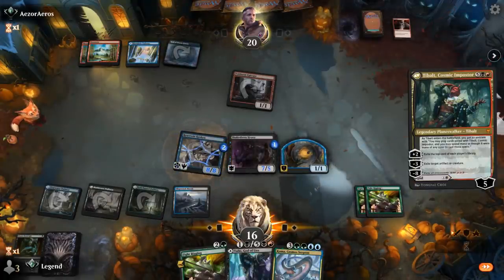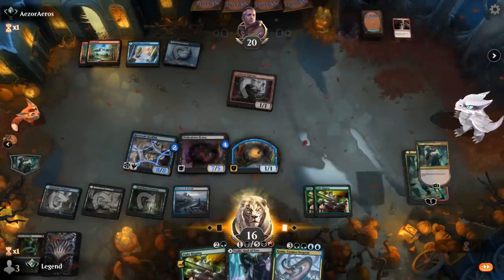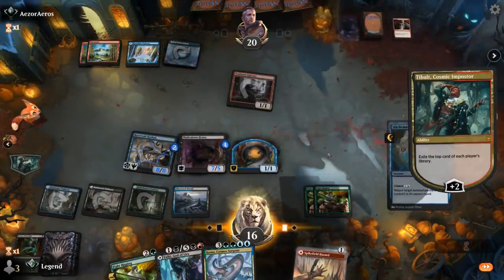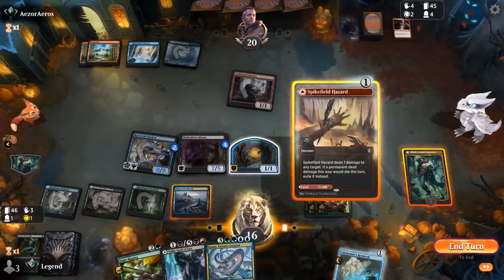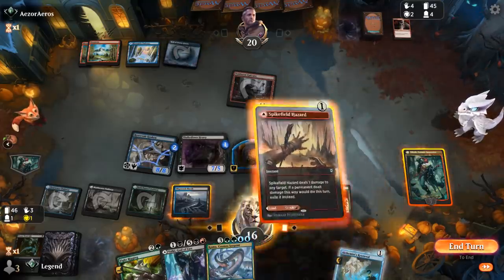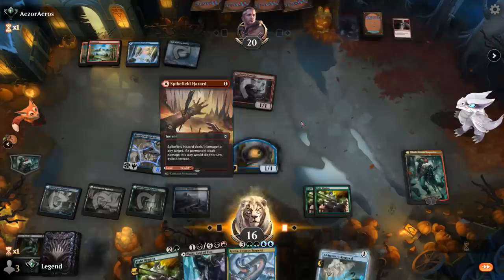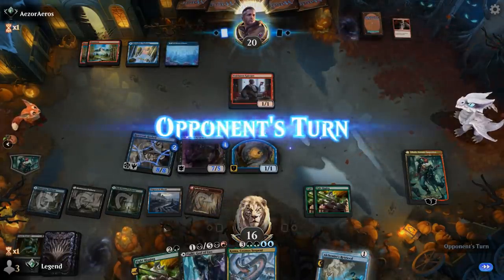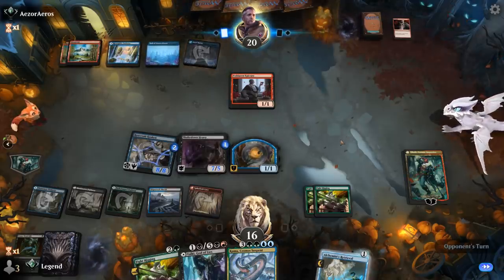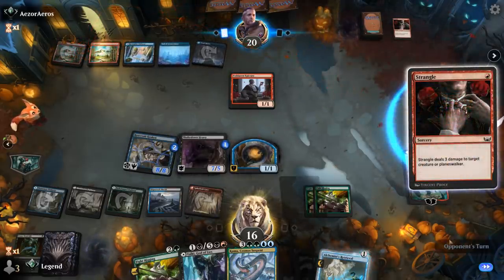We play Tybalt and hope it doesn't get countered. We'll start the Blossom. Spinefield Hazard can deal with the Epicure — don't have to do it now, could also play it as a land, which is also reasonable. Retrieval can pick up a Fight Rigging again, although since we have another one in hand, I'm not in a hurry to do so. And the opponent is going to Strangle Tybalt.